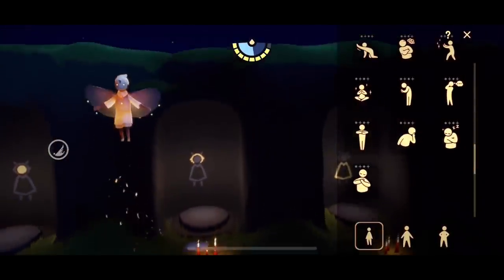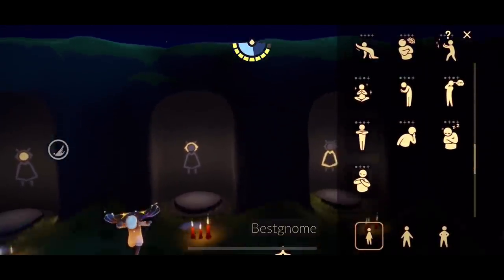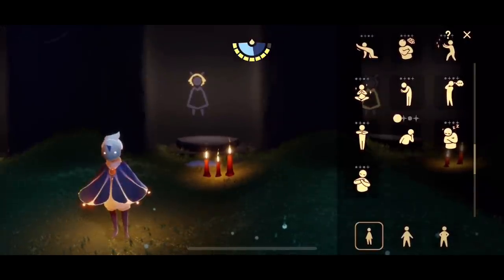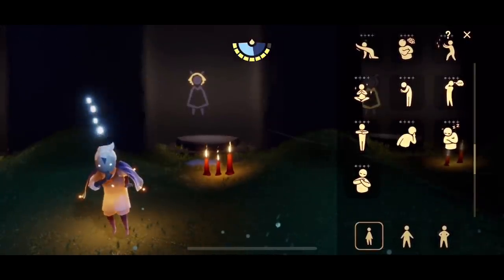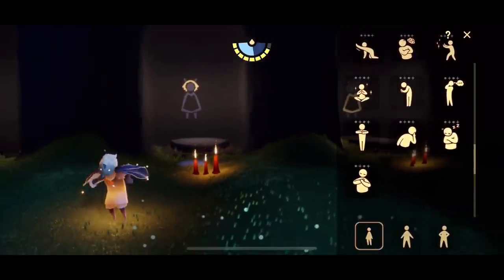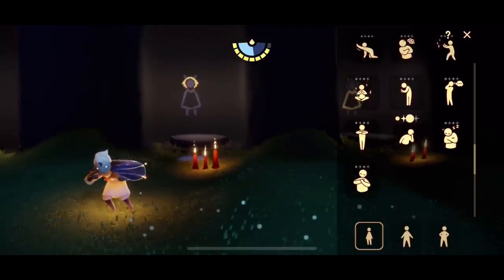Those are all the cosmetics from this spirit. Now we'll take a look at the Shush Emote. Level one. Shush level two. Level three — keep it down. And level four.